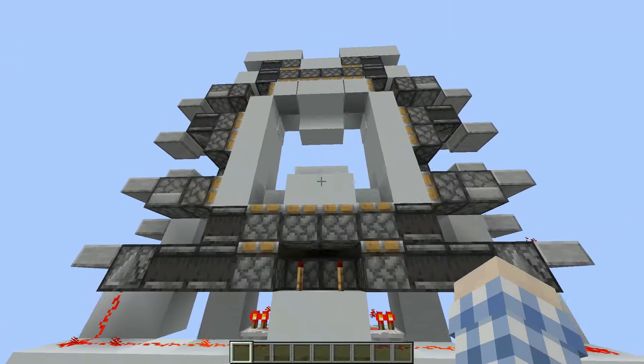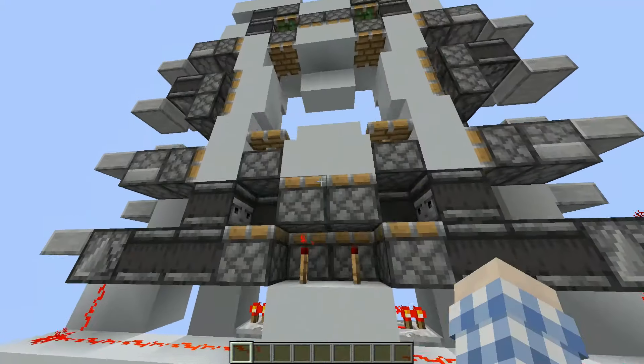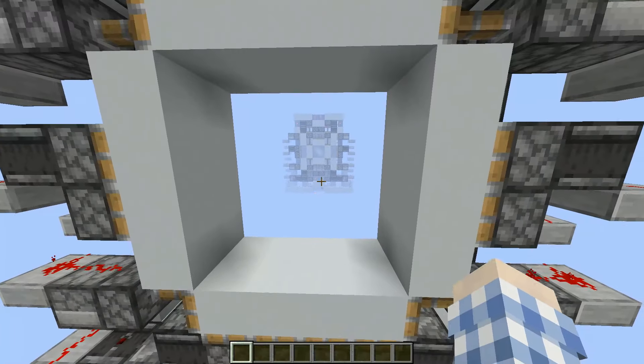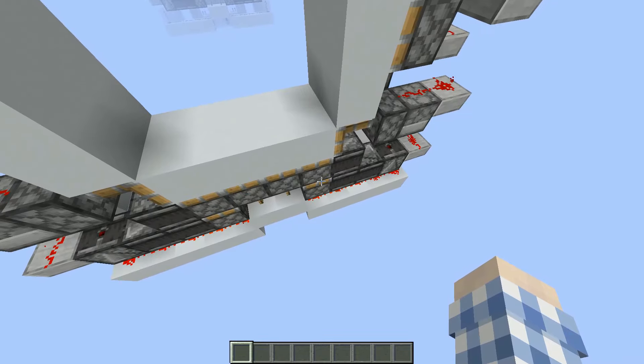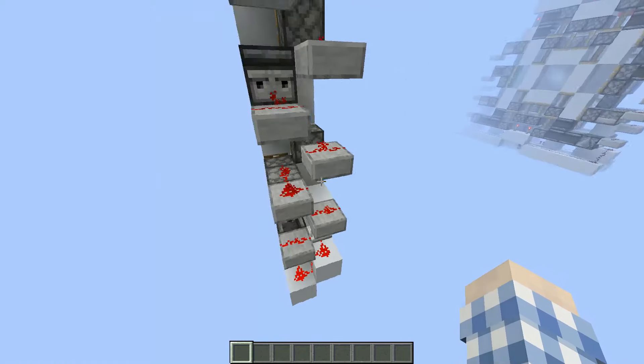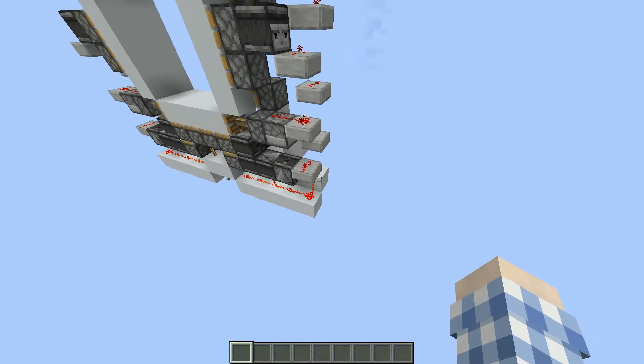You can see it opens pretty fast and it is completely seamless. You can't see any of the pistons because they are retracted into the ground. As standard this design is 12x2 blocks wide.